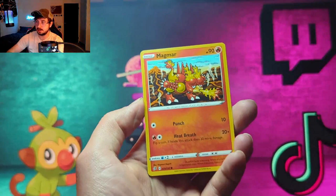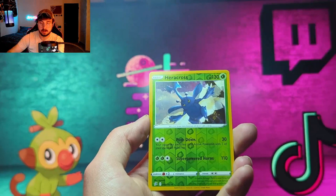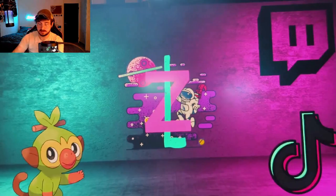From this pack we get a Skyla, Volbear, Dreepy, Magmar, Yamask, Surskit, a reverse Heracross, and a holo Coalossal.